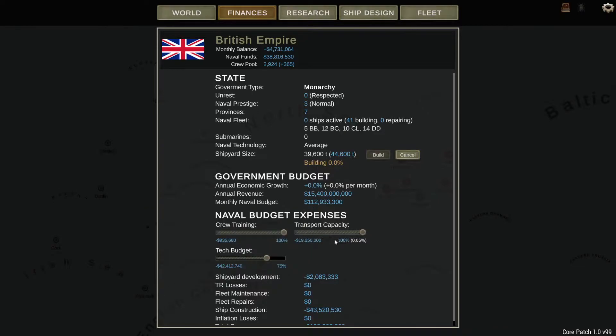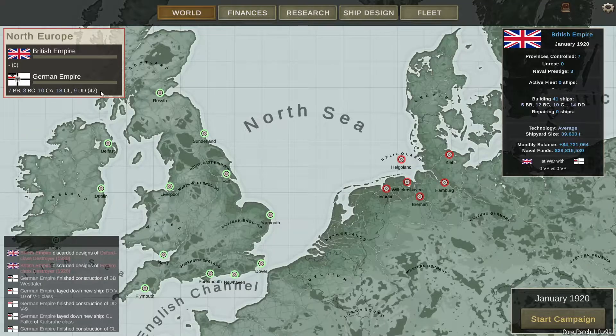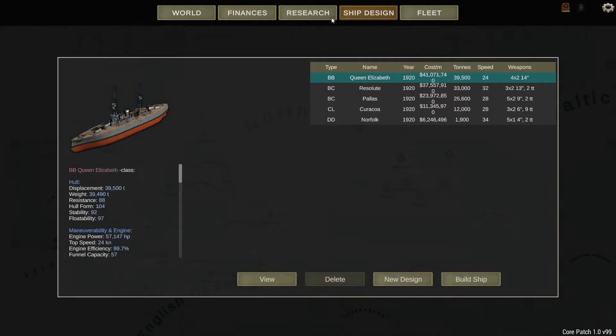While our cruiser design is still four months away, you notice that some numbers have already changed. The transport capacity, I've found, you must always be pumping these out as much as you can, because you're going to lose some, and if you lose too many, your economy will be crippled. We've got 41 ships being built, the Germans have 42. So we have actually built almost numerical parity, but we're not class for class.